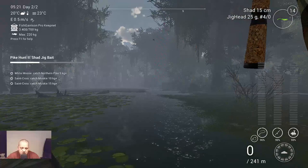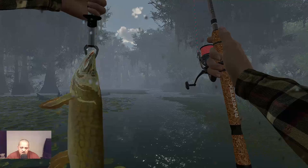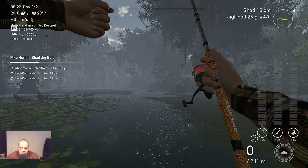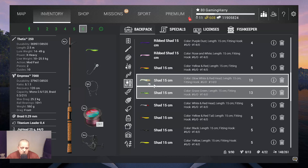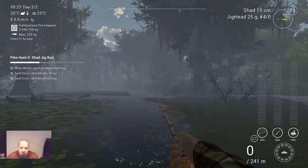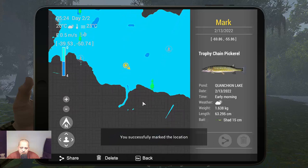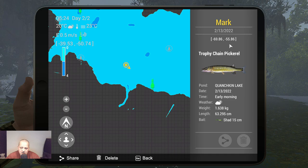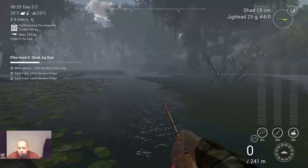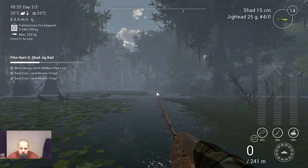All right, we got a nice trophy chain pickerel - 1.6 kilograms! That's what we need, that's 1.5 kg plus. My god, I love the color of this fish, they're so shiny. We keep it. I used a shed 15 centimeter grass green with a jig head 25 gram 4-0 hook. The marker is minus 61.86 at minus 55.86. When you spawn at the house, turn right and walk over this bridge and throw out into that area. Very nice - now let's travel to White Moose Lake.